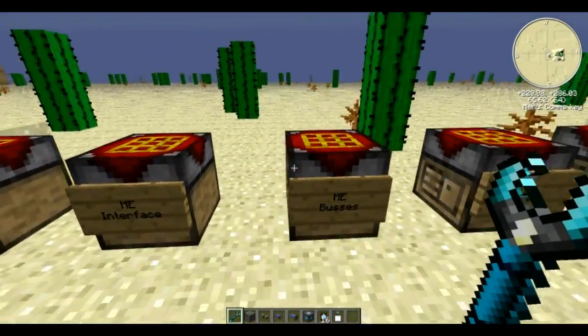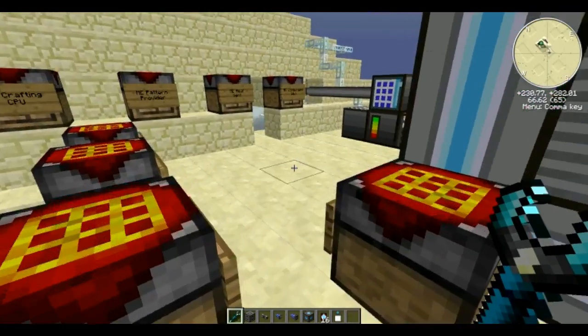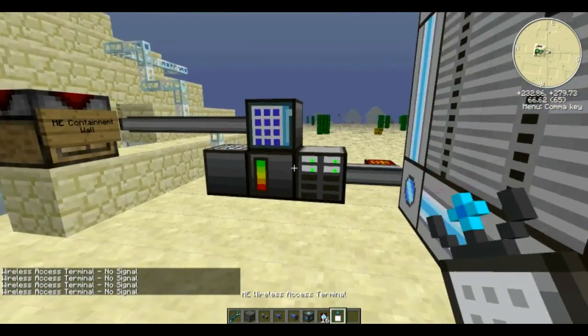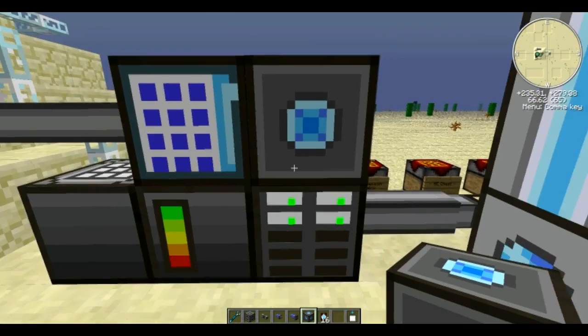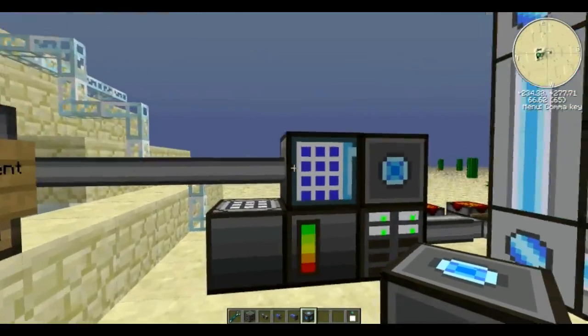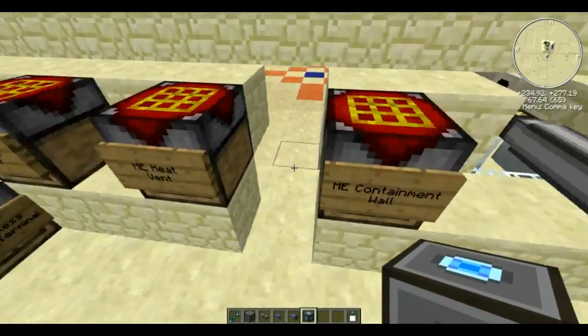Just in case you've forgotten how to make an access terminal: two iron on the top and bottom, ME cable conversion matrix in the middle, glass up front. Before you can use the wireless access terminal — it says no signal — you need to drop it in the linking slot. There we go, now it's linked. We drop the access point down and put the boosters inside to juice it up to 32 blocks, covering the entire pyramid.